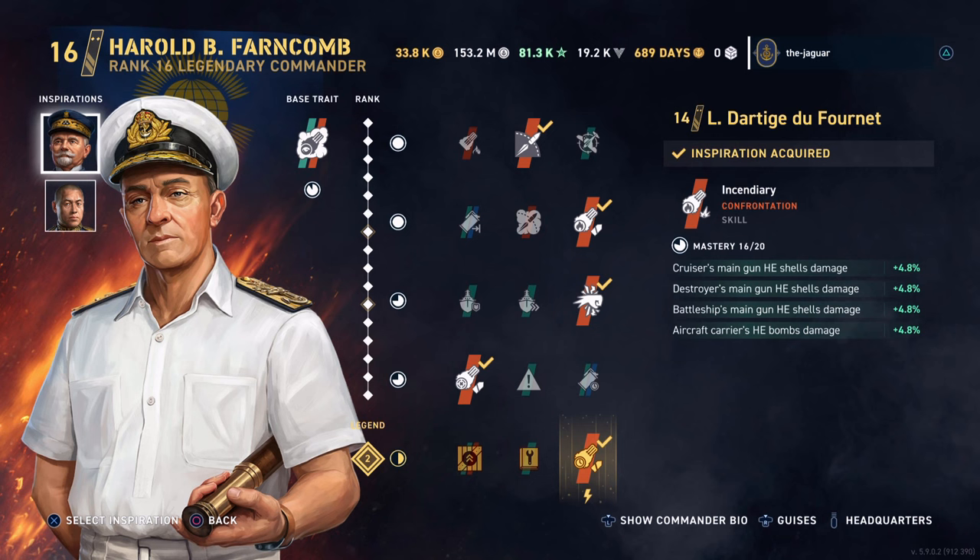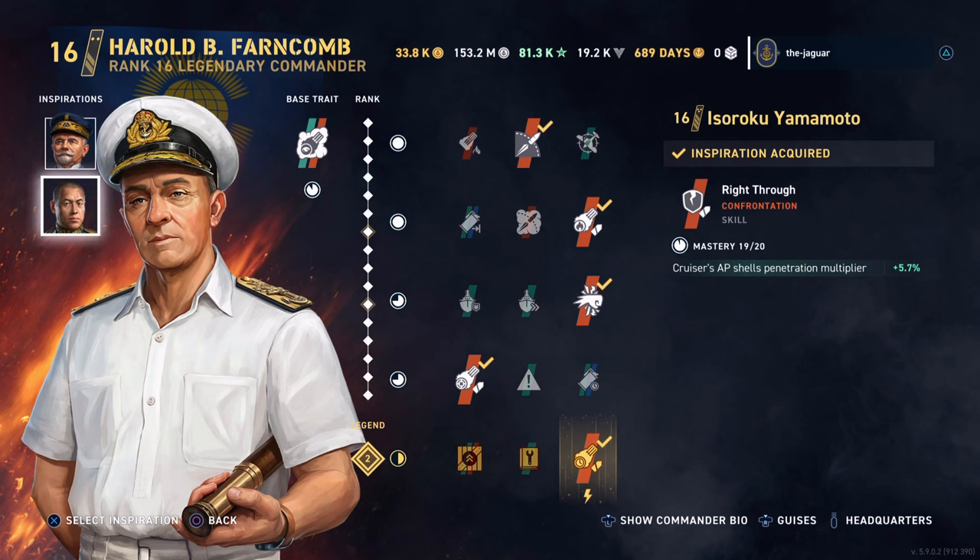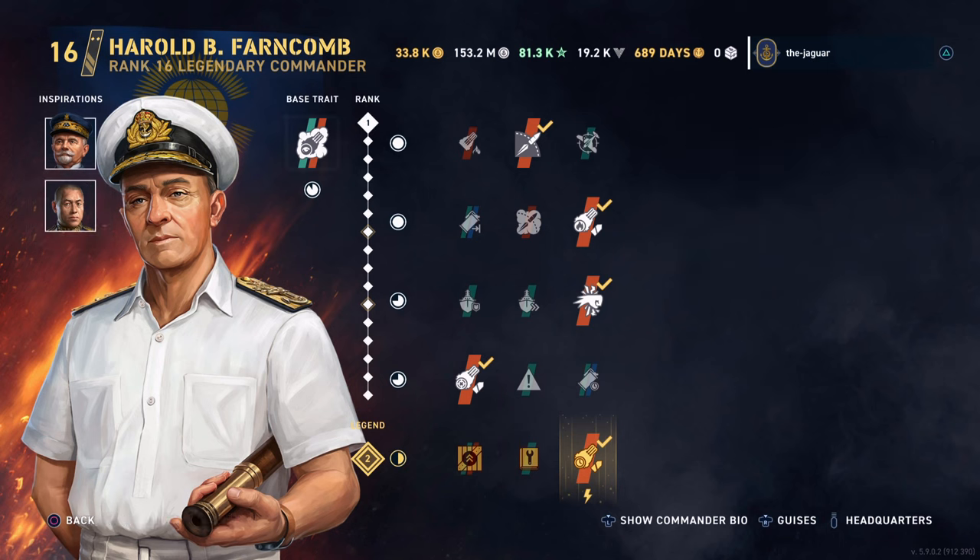For the first inspiration, we have Fournette Incendiary, which improves the damage from high explosive shells for any ship type. And then we went with Yamamoto for the second inspiration, which improves the cruiser's armor-piercing shell penetration multiplier. So our inspirations are helping out either HE or armor-piercing, depending on which way we go.